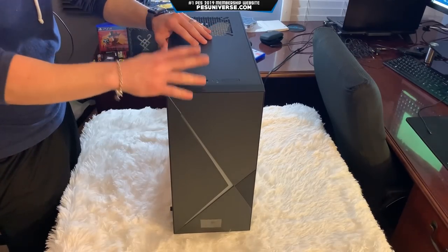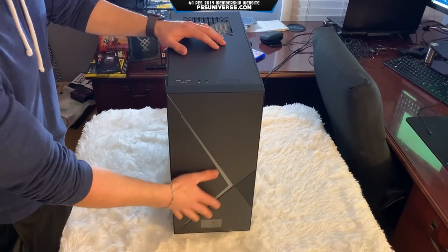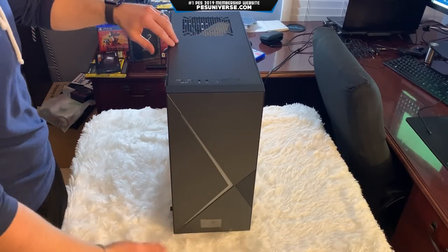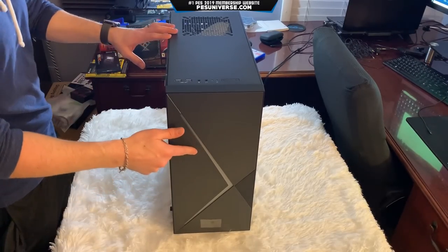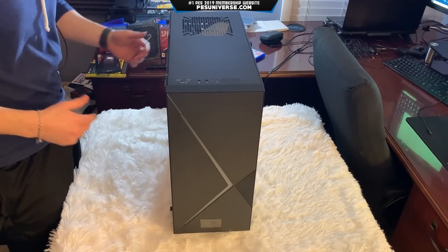There it is out of the box. Now, this does light up — it's an RGB light. You also get a remote control in the packaging if you want to change it. There are a couple of options: strobe, red, green, yellow, blue — anything on the rainbow basically. You can change the lighting there. I'll pan it around so you guys can see the different ports that we have.